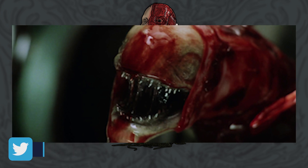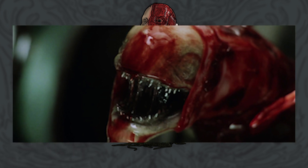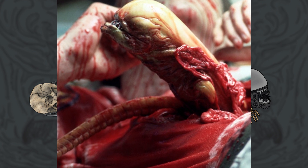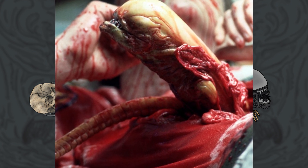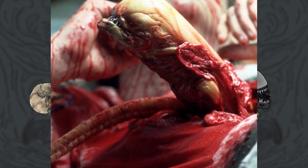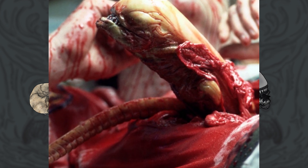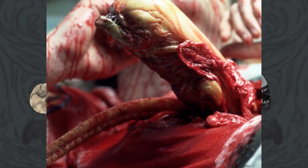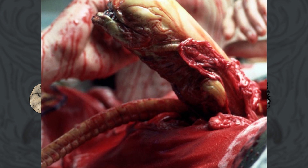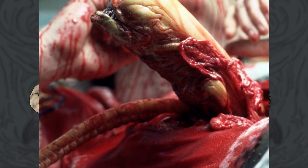After this, the chestburster begins to take shape, and it generally takes about one hour for the skull and inner jaw to form. The full gestation period after infection is largely subjective and varies from host to host and circumstance to circumstance — some take a few hours, up to a day or so. A queen burster will take significantly longer and can take somewhere between two to seven days.